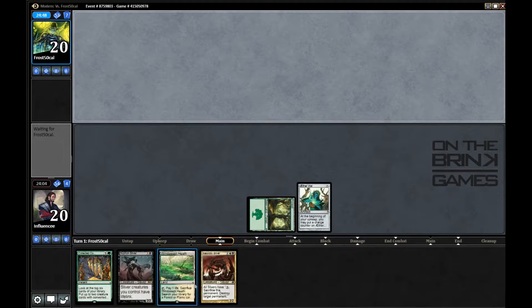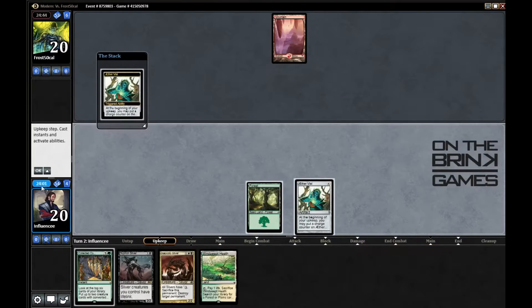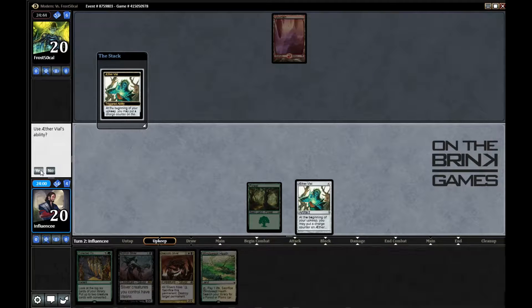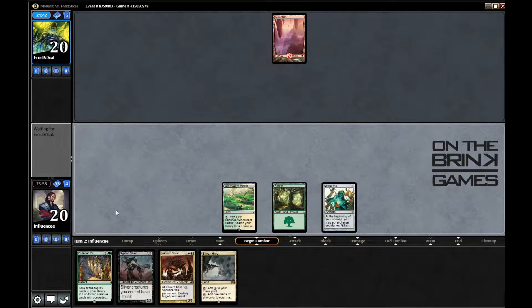Playing Aether Vial doesn't really give away much — could be playing the Death and Taxes deck with this start. Opponent plays a Mountain and passes, which is interesting. I'll just play that and pass the turn since I have no plays. Drawing another land is nice, and I also have Collected Company.